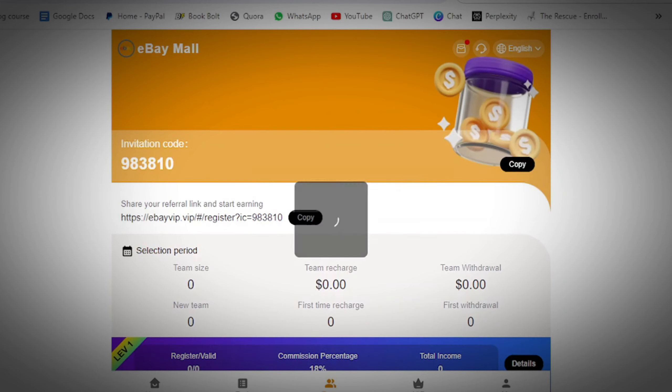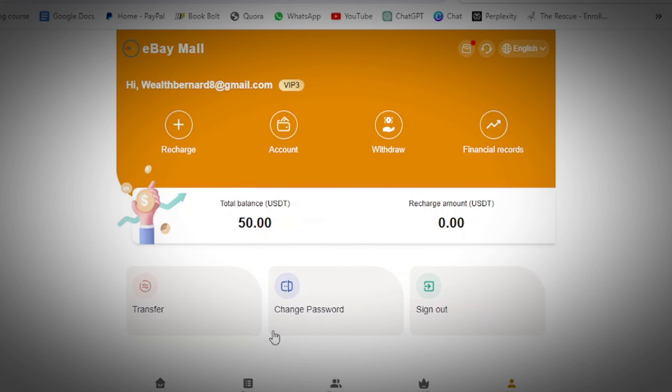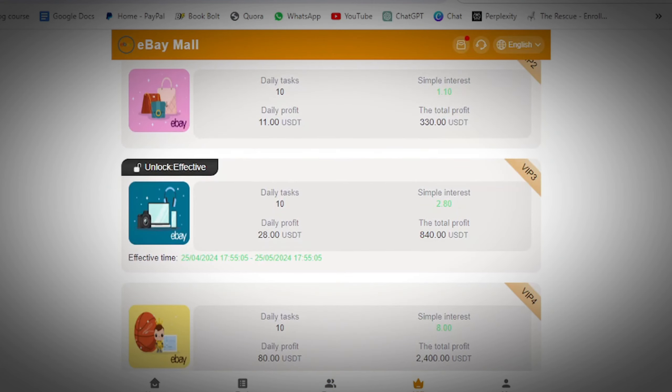You also have a referral team section where you copy your link and share it with friends. Once they use your link to set up an account, you get paid for each referral and for each VIP package they unlock — that's another way to make money even if you don't invest yourself. After 30 days on the platform, they give what they call a reconciliation — an additional 50 USDT as a thank-you for promoting their platform by completing tasks.